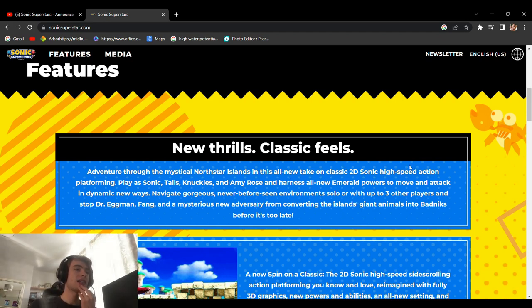It's classic 2D Sonic high-speed action platforming — it does say platforming, which is what we want. Play Sonic, Tails, Knuckles and Amy Rose and harness all-new emerald powers. So all-new emerald powers — are they the Chaos Emeralds or different emeralds? I'm assuming they're going to be Chaos Emeralds. To move and attack in dynamic ways — we saw the attack where he sends all the Sonics, and where he turns into water. Maybe each special stage where you get the Chaos Emerald is designed around that upgrade which you get. That would be really interesting.